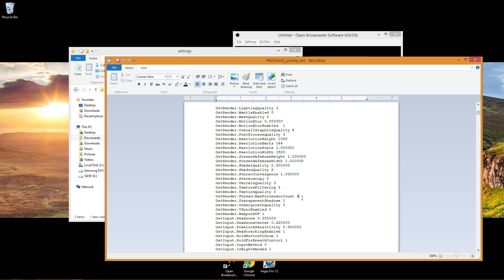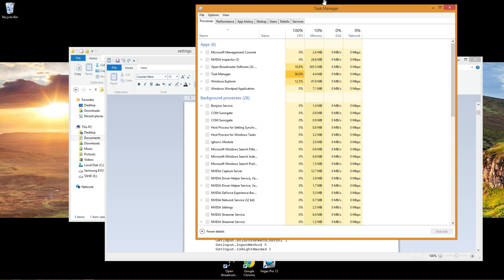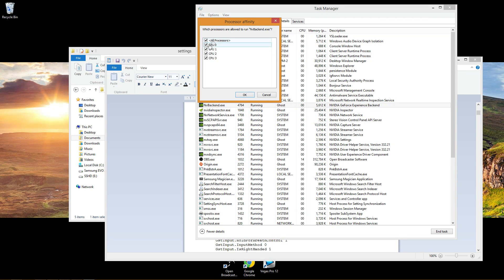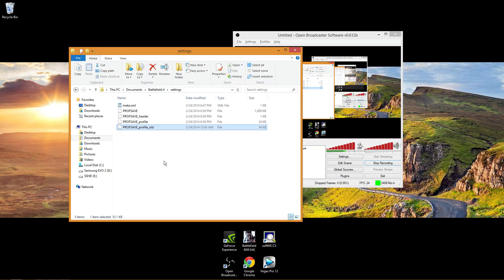GstRender.Thread.MaxProcessorCount — and this number is going to be the number of cores in your processor. I have a quad-core so I put 4; if you have 6 or 8, use that number. This is telling the game the number of cores it's allowed to use. Even though you have your CPU affinity set under Task Manager, the game doesn't know it can use those cores without this line in the profile file. Save it and load up the game.